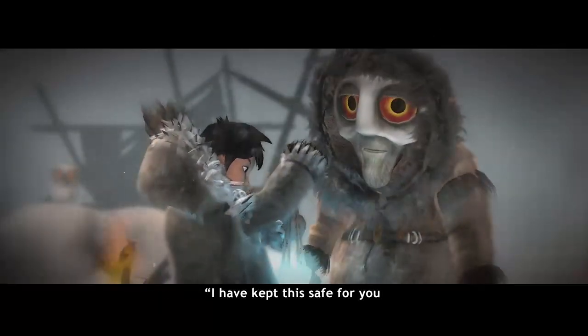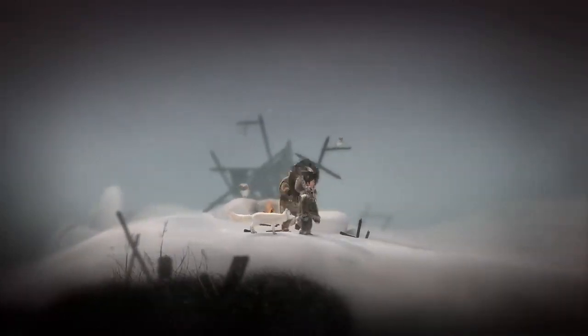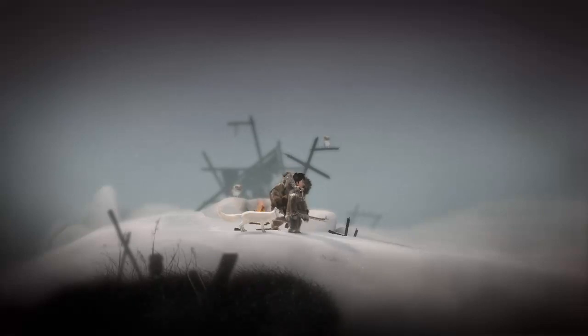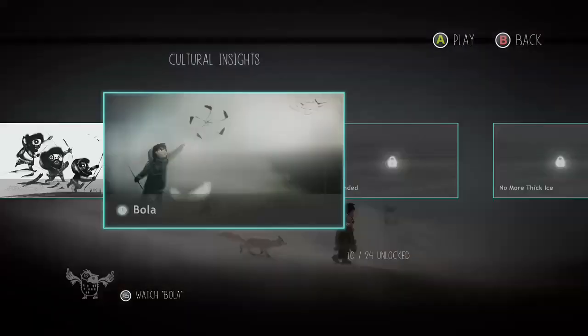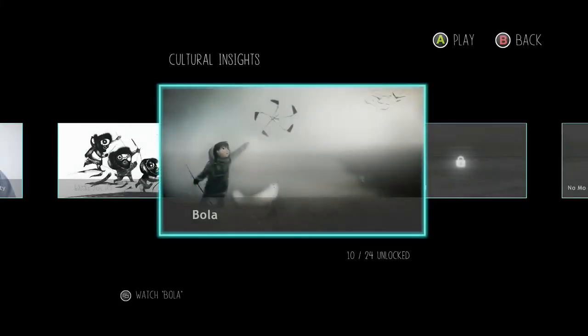Once you get done with that one, when you get back to the owl man he'll give you the bolas. Once you're done with that, there will be another owl just right along the path, so again it's kind of hard to miss. That's going to be the last one for this chapter, so you will also get the Village Historian achievement.